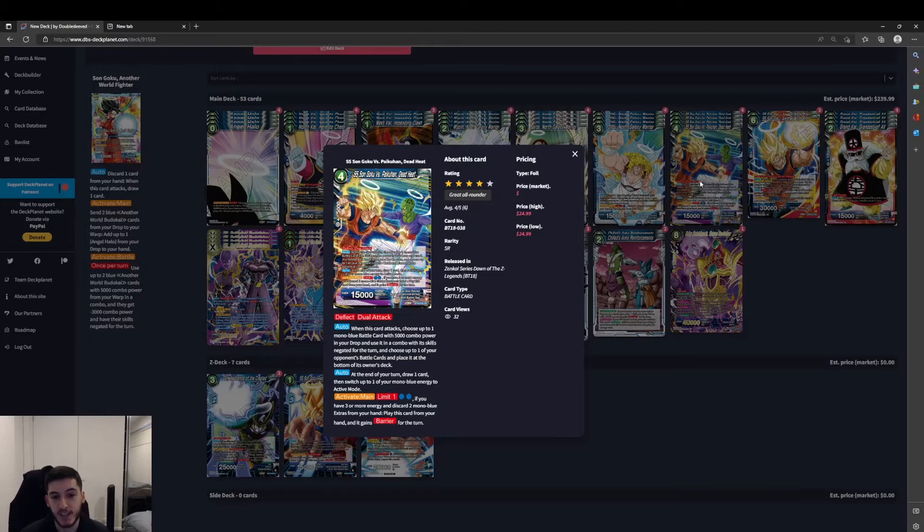Moving on to some of the better battle cards — we've got the first SR: SS Sengoku versus Paikuhan, Dead Heat. It's a 4-cost, 15k with Deflect and Dual Attack. Auto: when this card attacks, choose up to one mono blue battle card with 5000 combo power in your drop, use it in a combo with skills negated for the turn, and then choose up to one of your opponent's battle cards and place it at the bottom of the owner's deck. It's not once per turn, so every time we swing we're dealing that damage while bottom-decking cards — which is so much better than bouncing them back to hand. At the end of your turn: draw 1, then switch one of your mono blue energy to active mode. Every turn that this card sticks on the field, we get that draw and energy refresh. Going to be difficult to keep it on the field since it doesn't have barrier, but it does draw attention away from our leader, and blue has so much defensive capability.